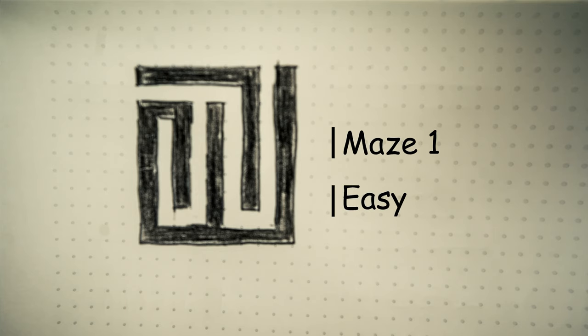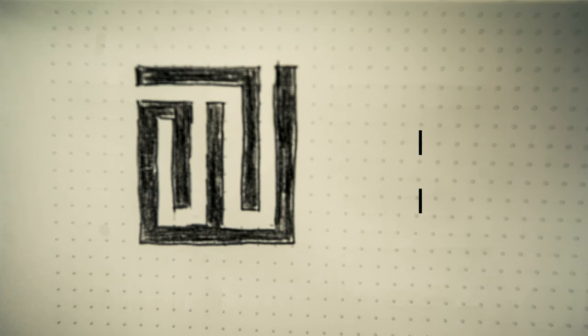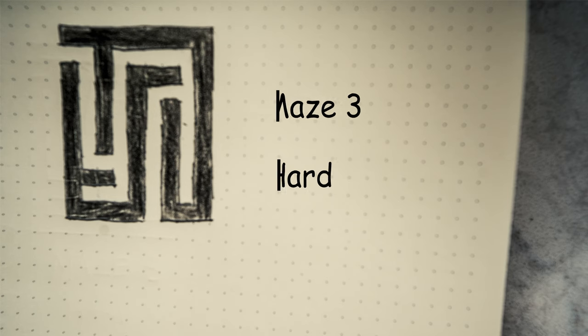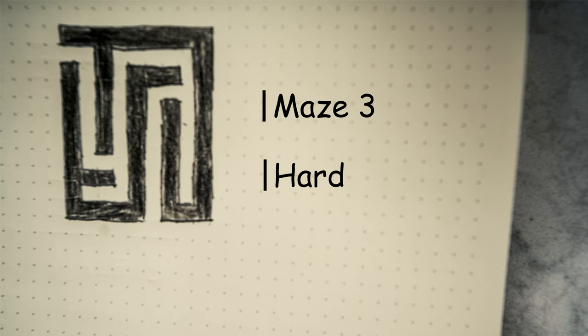I want to build three cat mazes in three difficulty levels, starting out easy and then finally the most difficult level. The cats will challenge each other for a bowl of their favorite treats.